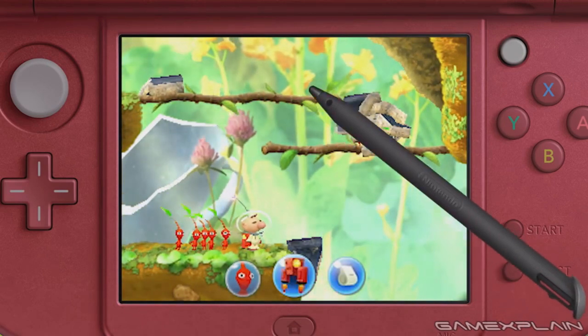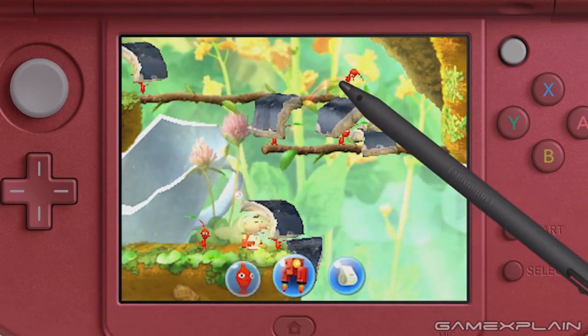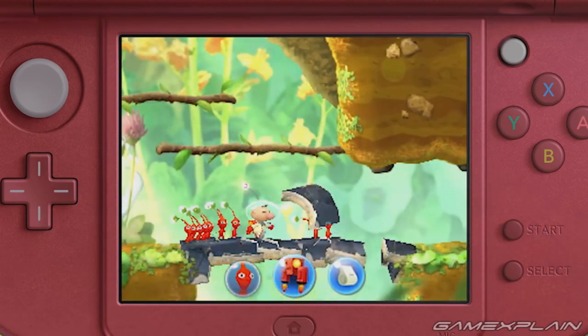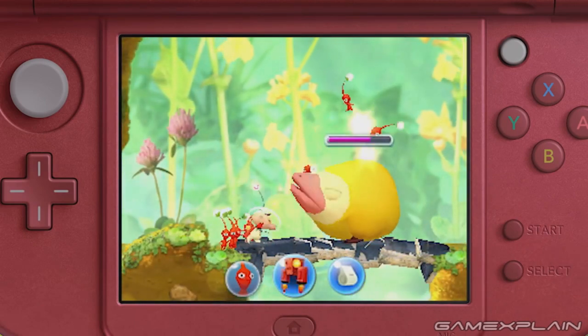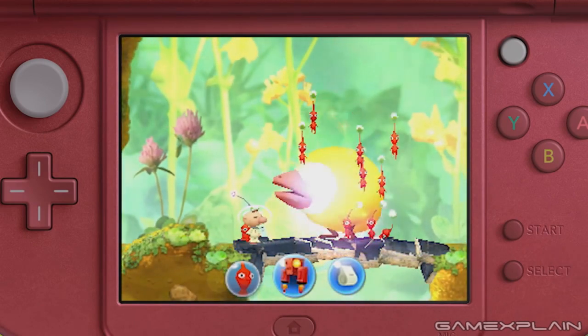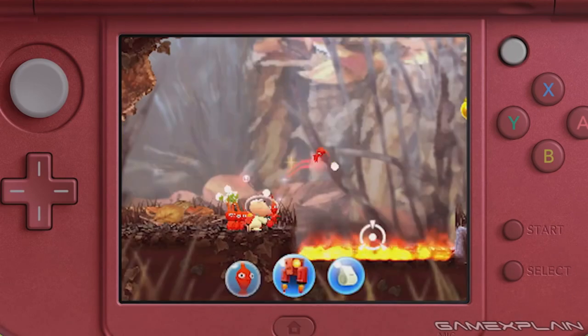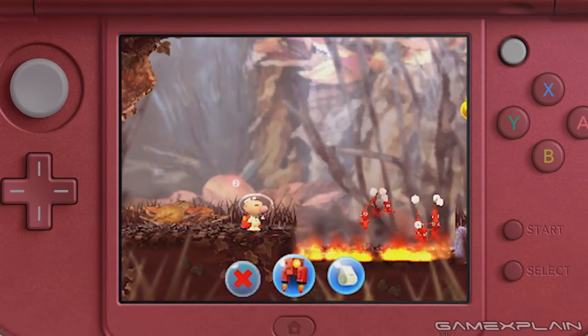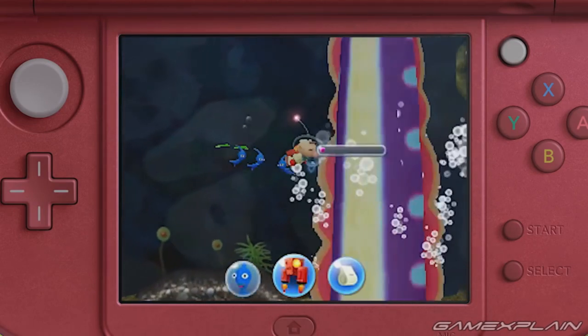Sure, most of the main elements are still there, like Olimar and the Pikmin themselves. But instead of the typical top-down perspective, it's now a side-scrolling platformer that spans both screens. Although we use 'platformer' loosely, because Olimar doesn't jump. Instead, it seems he'll mostly be confined to ground level. And that's where the Pikmin come in, because with a simple tap on the touchscreen, Olimar will throw a Pikmin in the desired direction, allowing him to interact with things he couldn't reach himself.